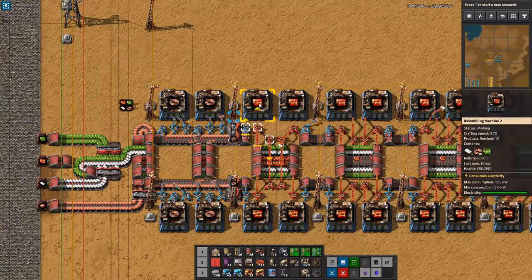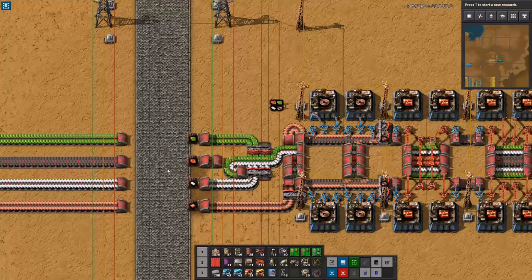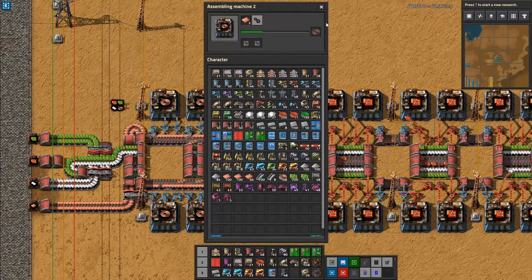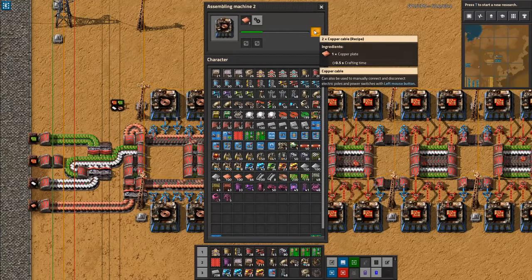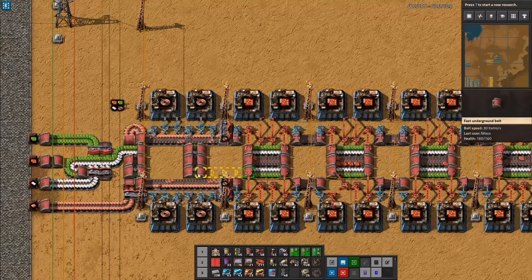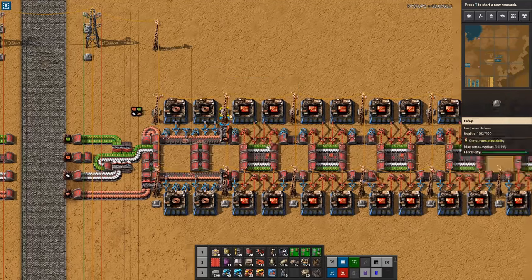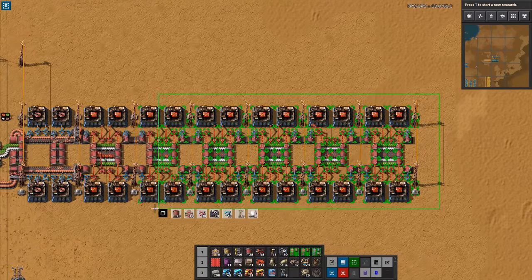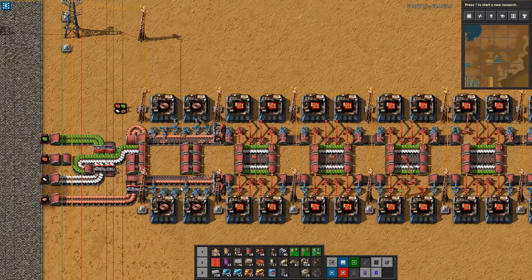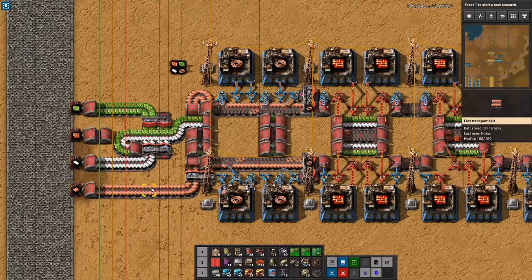One thing to note is how far I've actually moved the assemblers back from the main line, so that the long inserters can only barely reach the middle tier here. Each one of these is producing two copper cables per craft, and that's two crafts per second — so each is producing four per second, which is 16 per second total. By the crafting speed that comes to 12 per second, which corresponds to exactly 24 assemblers.